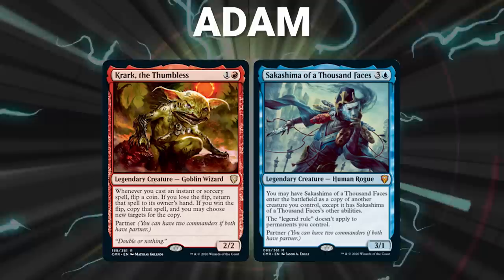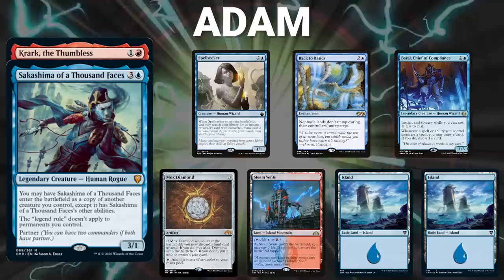Adam's opening hand contains a Spellseeker, Back to Basics, Baral Chief of Compliance, Mox Diamond, Steam Fence, and two Islands.